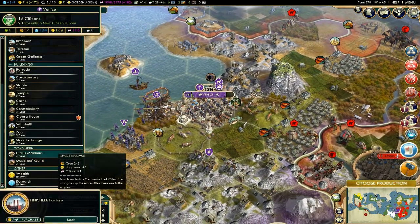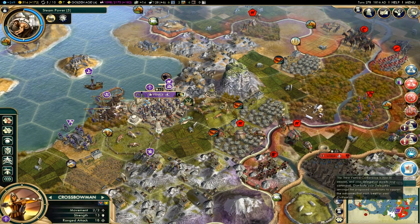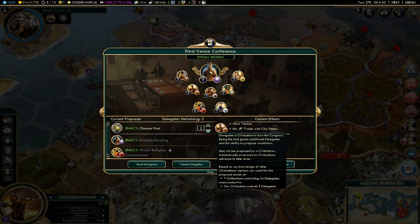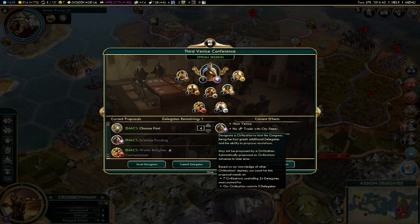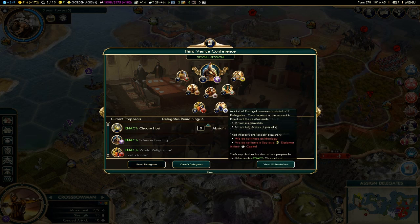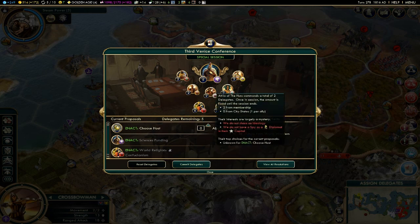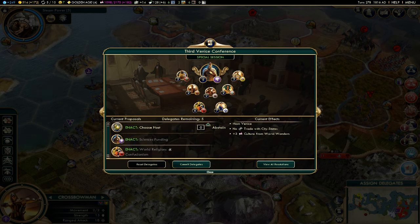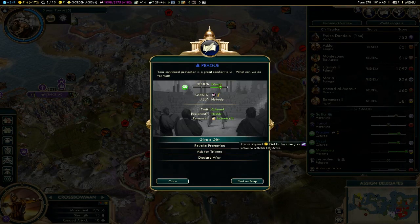It better stay in Venice — that's all I'm saying, because I'd be pretty mad if it didn't. Assign delegates, choose host. Venice — all five votes. Actually, I might try to do something here. Who's got the most votes? Maria — you're kidding me. That's not good. I'm definitely not going to win host at this rate, and I would have really liked to have been host.